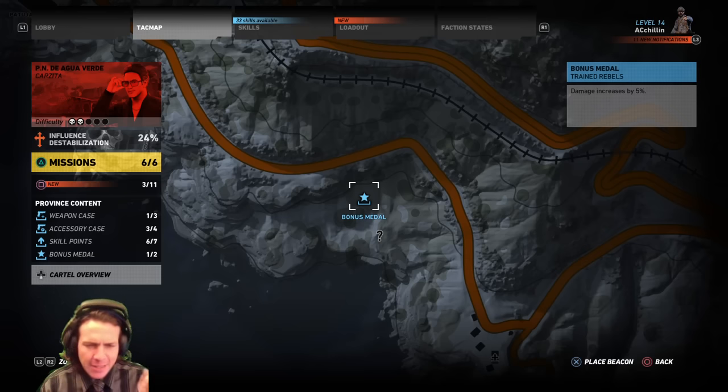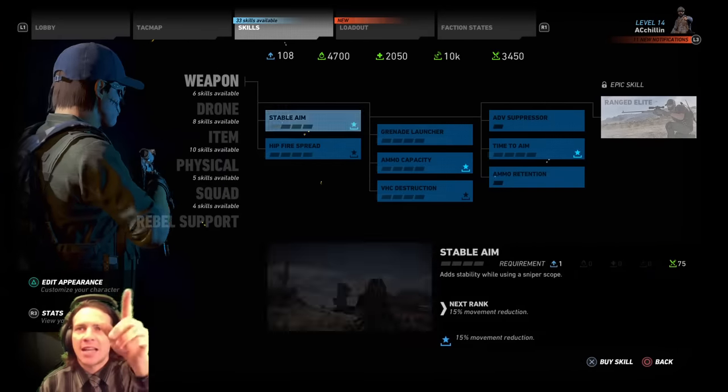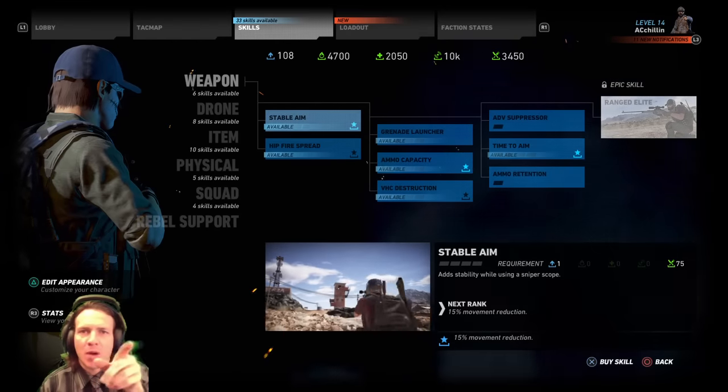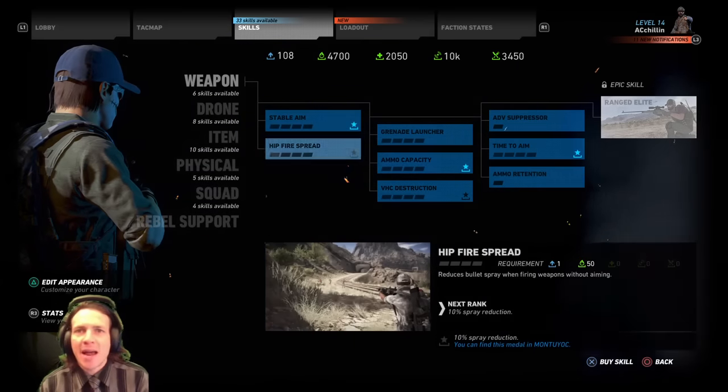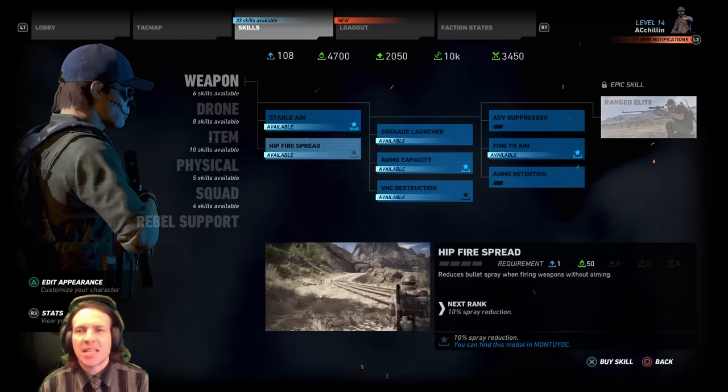Pro tip: collect the bonus medals, because they will give you — if you look here, it's highlighted — there's a bonus medal on the very bottom right of the screen showing 15% movement reduction. Down here I don't have the medal, but if I did it would be 15% or 10% spray reduction.